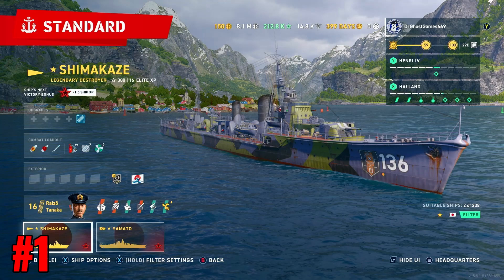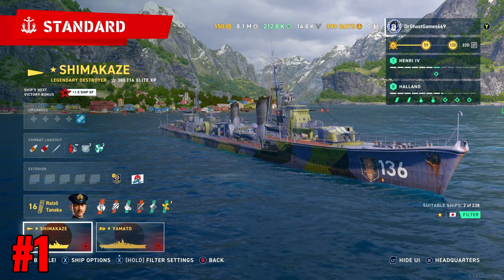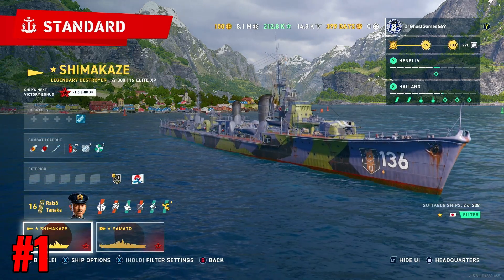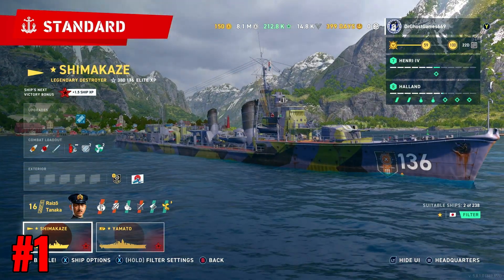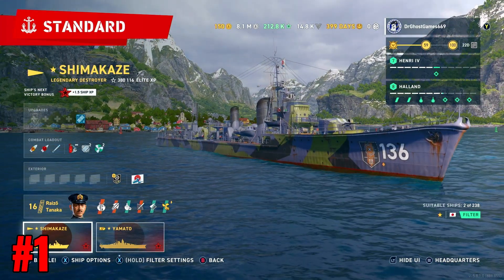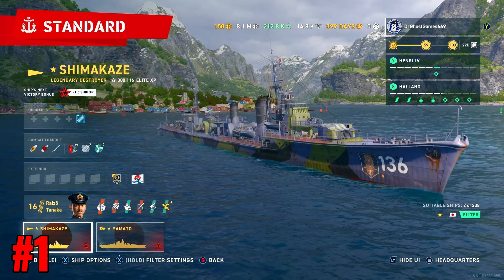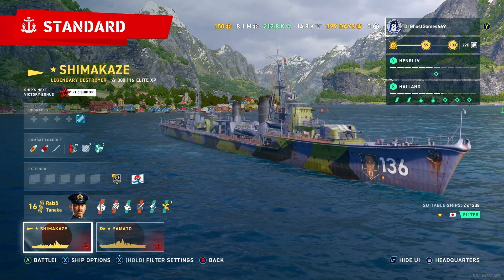That's my top five list. There's nothing really else left to say about the Shima — it's horrible to play, it's so boring and one-dimensional, and it's horrible to fight against for that same reason. It's just good at one thing and that's torpedoes. Torpedo boats have never been my thing, and it's funny because I somehow have 136 kills in this ship. Shima takes the cake as my most hated ship in the game. I hate this thing with a passion — if I see a Shima video, I never watch it.